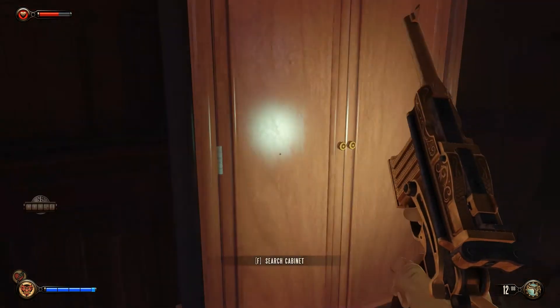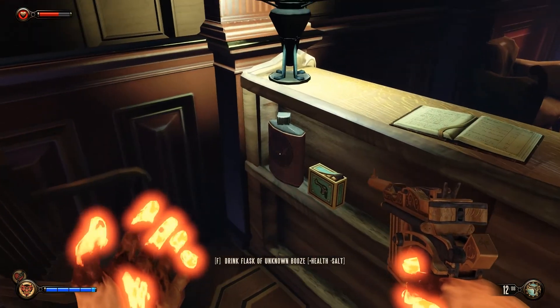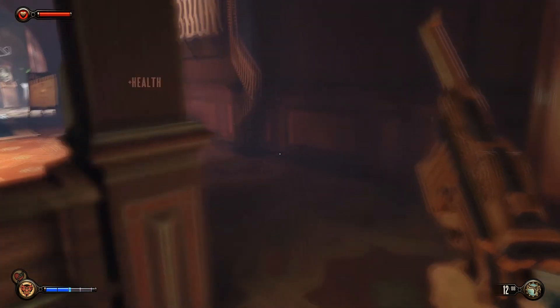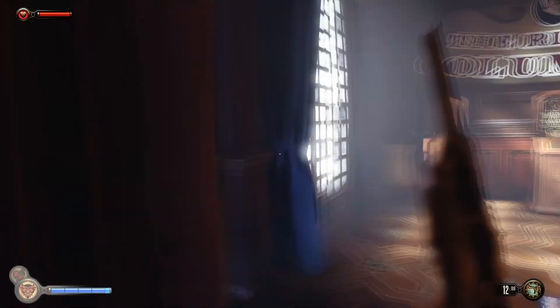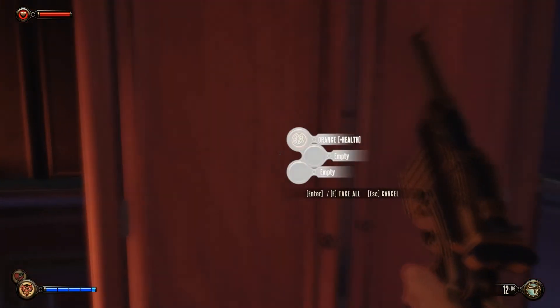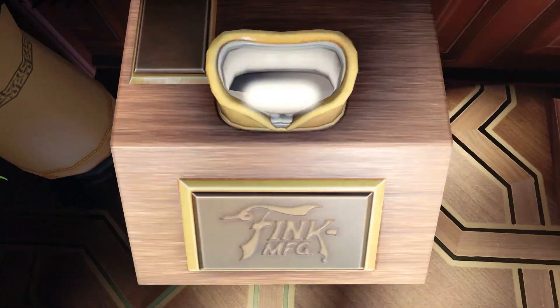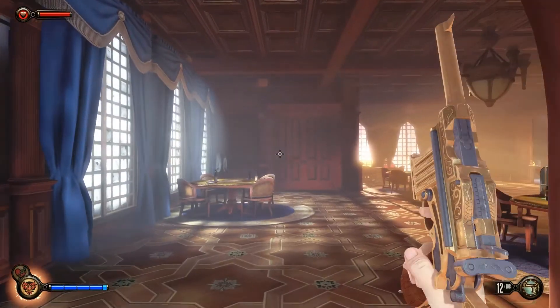Let's go ahead and loot this place up. We've got some money right here. This item gives me health and minus salt, so I'm going to go ahead and do that because I have plenty of salt but no health. Some more health items here. These are just little Voxophones — they show you little videos of the past. I'm not going to get into that; you guys can look those up later. They're kind of time-consuming, so we're going to keep going.